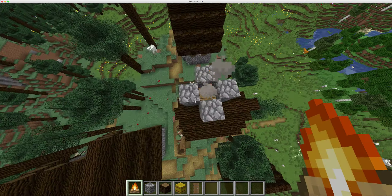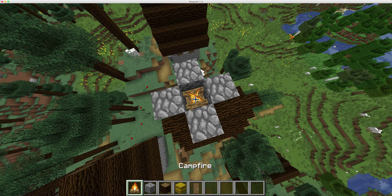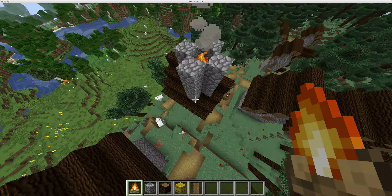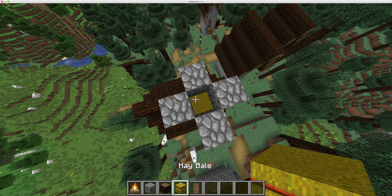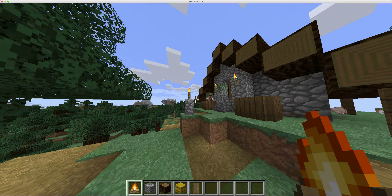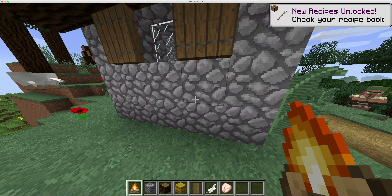But if you don't have the hay in there, it doesn't look as good — look how low the smoke is. See how low it is, but when you put the hay in, it goes higher. Bye guys, don't forget to leave a like on this video if you enjoyed, and what you want to learn from Minecraft 1.14, just leave it in the comments.